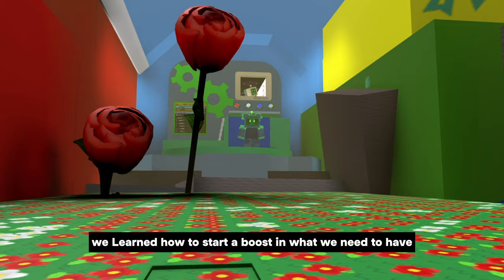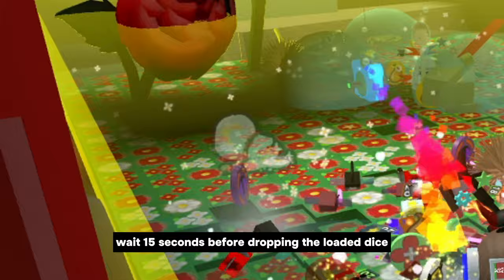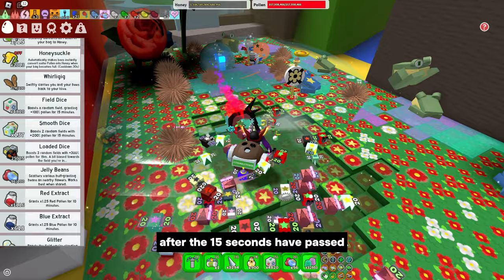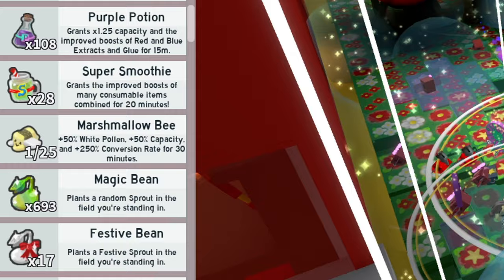How do we proceed in boost? We learned how to start a boost and what we need. Now we will learn how to proceed. The field must already be prepared with two Supreme Saturators and Fuzzy Bees. The first time, drop a Glitter and wait 15 seconds before dropping the Loaded Dice. In the meantime, drop Jelly Beans to your secondary account or your friend to get the Jelly Bean Blessing. After the 15 seconds have passed, start dropping Loaded Dice until you drop the respective field. You should receive the field quickly because we dropped the Glitter earlier, which helps the Loaded Dice to have more drop chances for the field we are in.